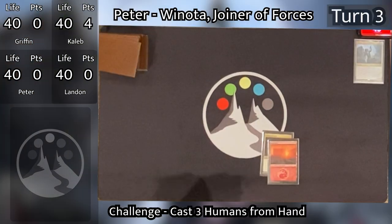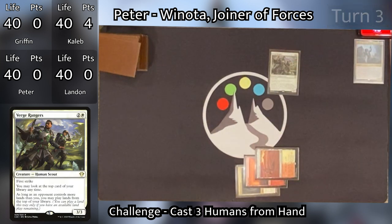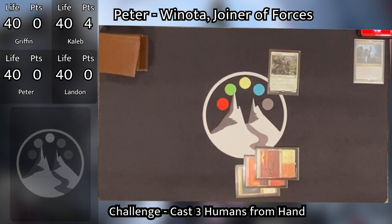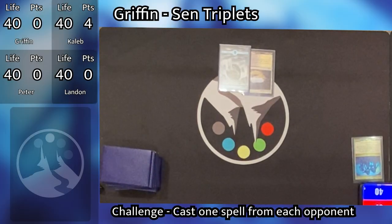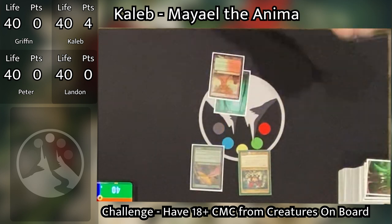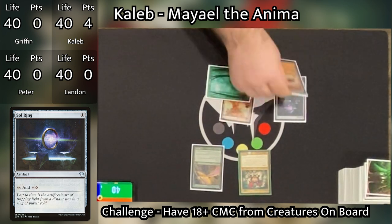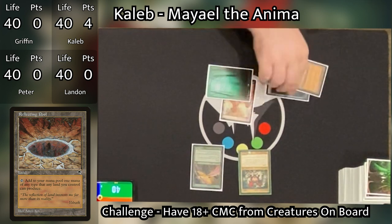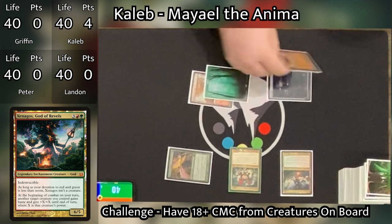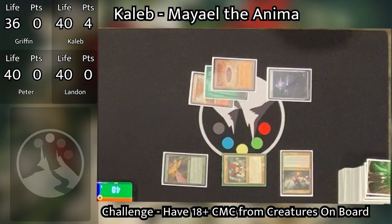Peter starts turn three. He draws and plays a Rugged Prairie, then taps three to cast Verge Rangers, which lets him look at the top card of his library at any time and play a land off the top if he has fewer lands than an opponent. He passes. Griffin draws, plays an Island, and passes. Caleb untaps and draws. He taps one for Sol Ring — probably why he was okay playing Mael early. He then plays a Reflecting Pool, taps out paying five to cast Xenagos, God of Revels. He goes to combat. Xenagos triggers, targeting Mael and doubling her power, and he swings Mael at Griffin. Griffin takes four damage, and Caleb passes.